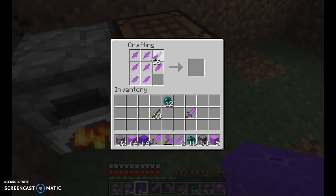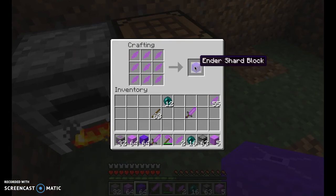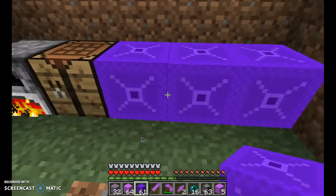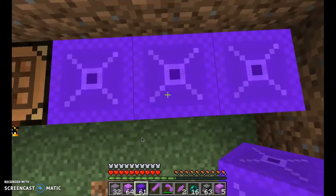If you put nine Ender Shards — that rare gem we talked about — into a crafting table, you'll get the Ender Shard Block. It's basically a diamond block, very hard to get. If you're super rich, you can build with these.